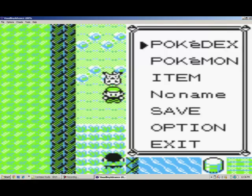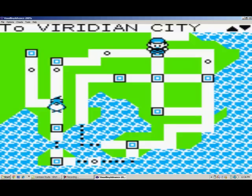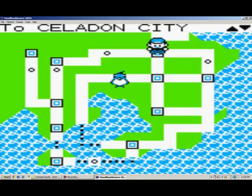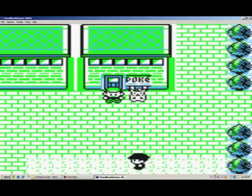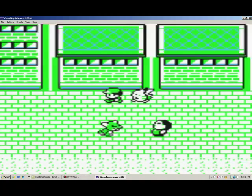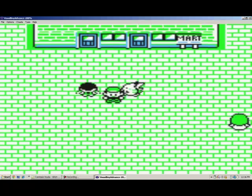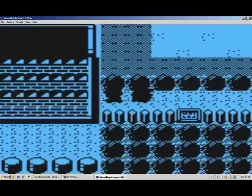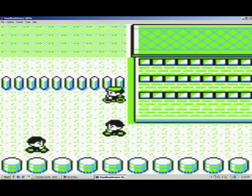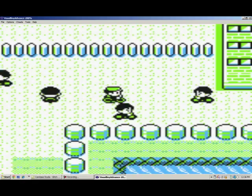We're going to do a standard glitch — you know what we do. I'm going to go over to Cycling Road because I have a ton of trainers there that I can battle. I'm just going to be walking to the cycling road. This dude I already battled in a separate glitch, so we're going to go talk to this dude here.